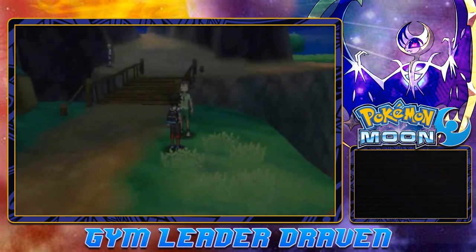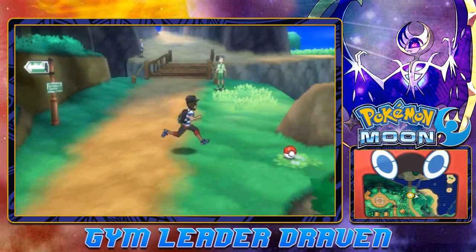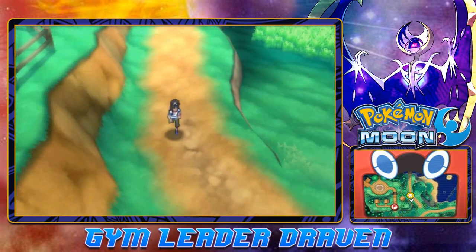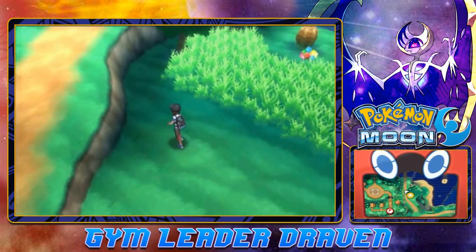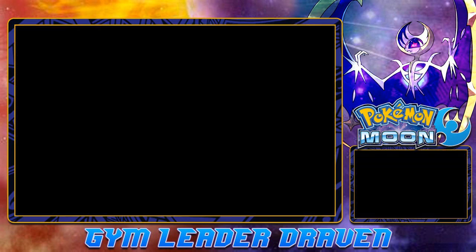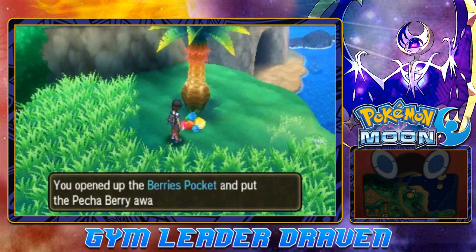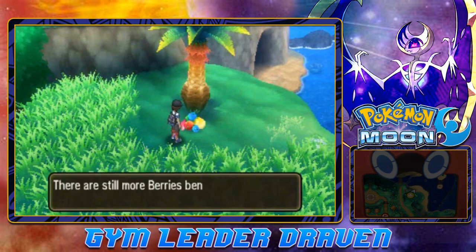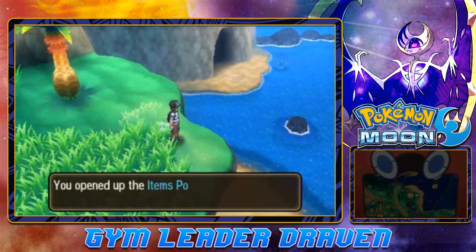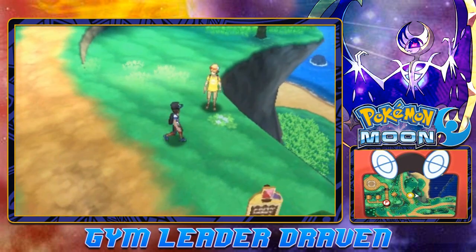Was that the last trainer of Route 3? Let's see. Icky Town is that way. Let's grab this item — we found ourselves a Super Potion, not bad. There might be more trainers here. Let's use a Repel so we don't get attacked. We're going to keep Pooka in front. Off screen, I did take on a Pokemon hiding beneath the berries. We got a lot of berries and nest balls! Collect every item that you can. We still got a long way to go to get back to Icky Town.